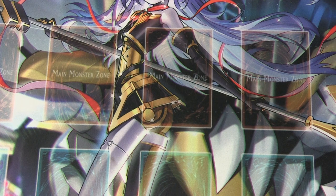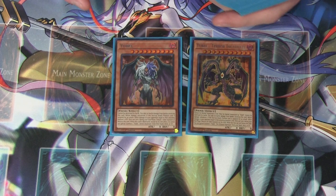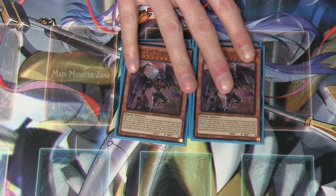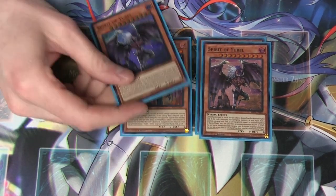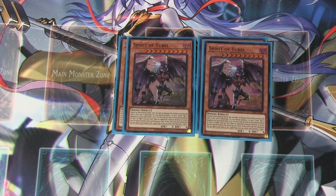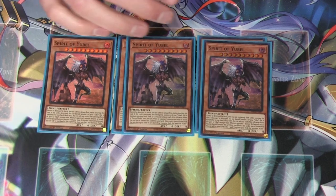Starting off with Yubel Unchained, we have obviously one copy of Yubel and one copy of Terror Incarnate. This deck has a couple of variations you can make. I've been testing a lot with two Spirit of Yubel, but you can absolutely up this to three. I want to be able to summon this from the deck and destroy it a lot — it's super helpful. It's one of the hardest things I've had to cut, but this is a 40, I think 42-card deck right now. You can absolutely play this at three as well — it's up to personal preference.